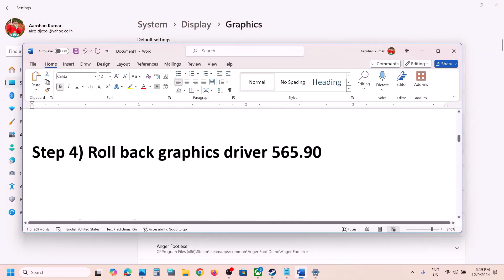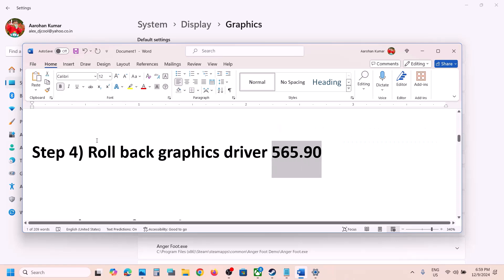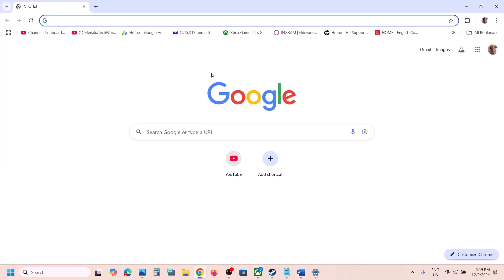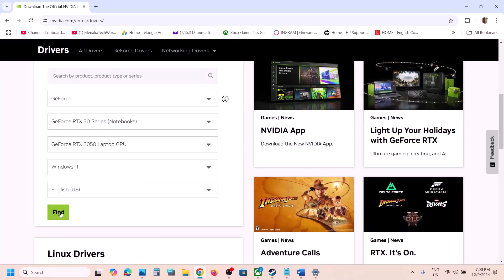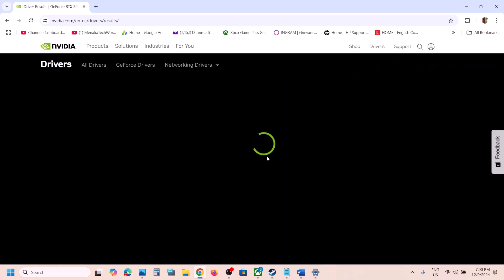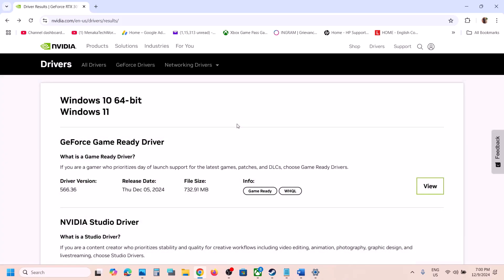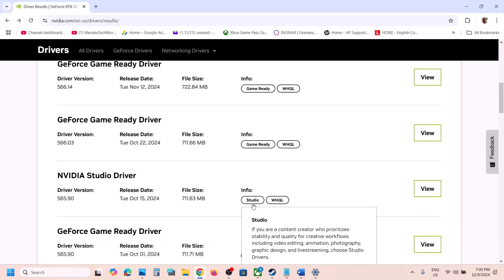The next step is to roll back the graphics driver to version 565.90 — this has worked for a few players so it might work for you. For Nvidia card users, go to the Nvidia website, select your graphics card from the list, make sure you select the correct card and the right operating system, then click on Find and View.